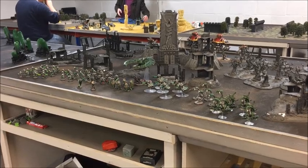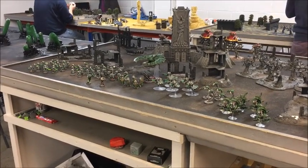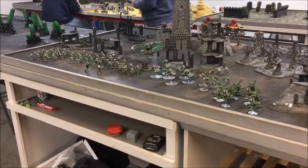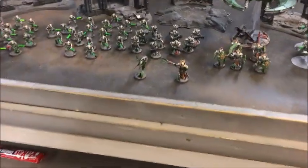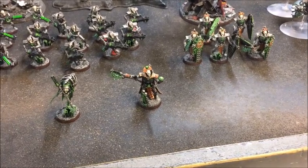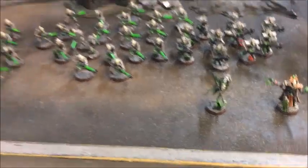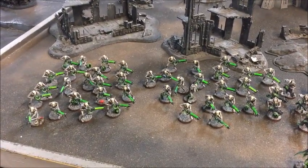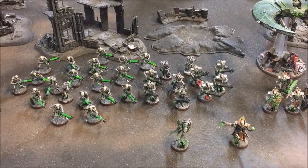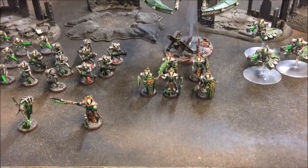Here's my Necron list at 2000 points, using the Mephret Dynasty Dynastic Code. If you want to know why they look like Sautekh but are actually Mephret, check out my video on which Necron Dynastic Code you should use. For HQs I've got my Overlord with a Resurrection Orb, a Warscythe, and the Veil of Darkness. Then a Cryptek with a Staff of Light and a Chronometron. For Troops, two big units of Warriors - one of 20, one of 19 because I was a few points short. Ten Immortals with Tesla Carbines. And in my Elite slot, five Lych Guard with Shield and Sword.